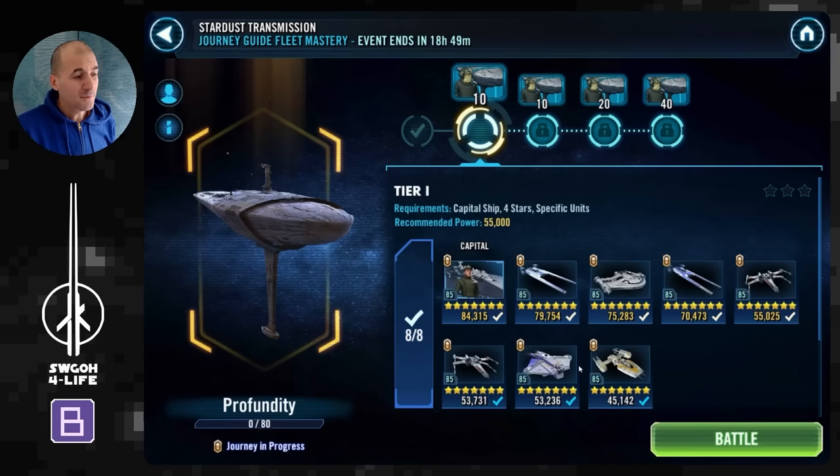First things first, there is a bit of RNG involved in these battles — I needed two or three attempts in some battles and got others done on the first go. So don't get discouraged if it doesn't work right away. Unlike Galactic Legends, you're not wasting any tickets or energy on attempts. I'll show you the starting lineups and overall strategy for the four battles, and I'll do a separate video guide for the bonus tier.